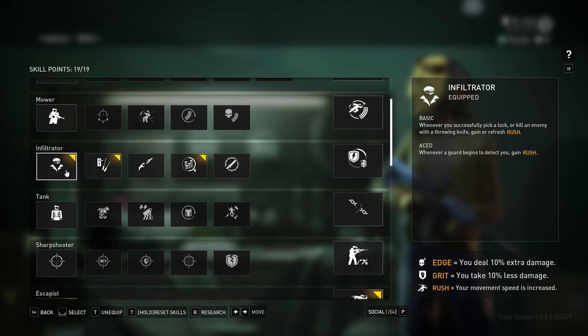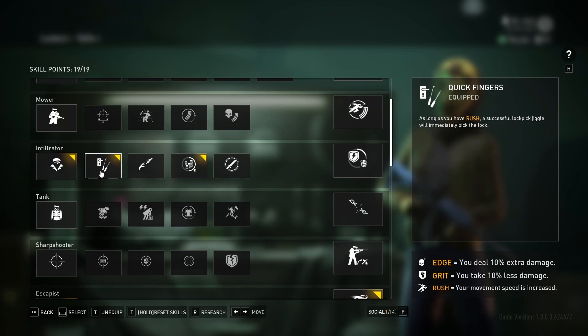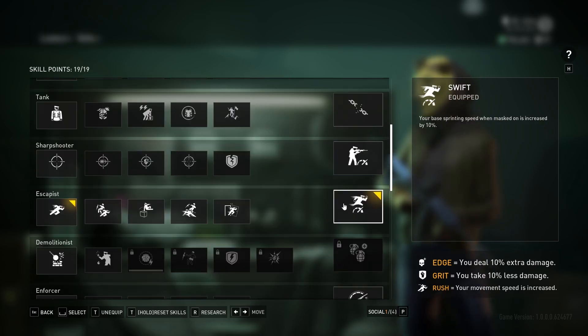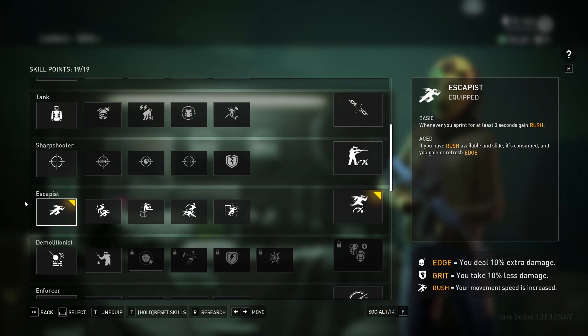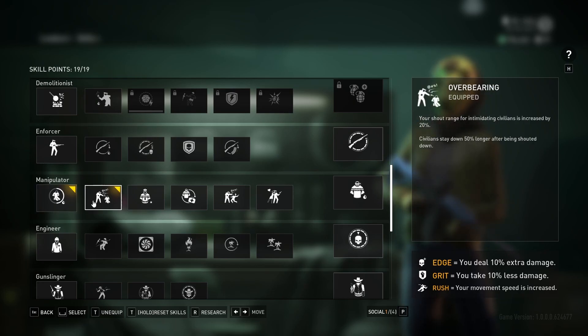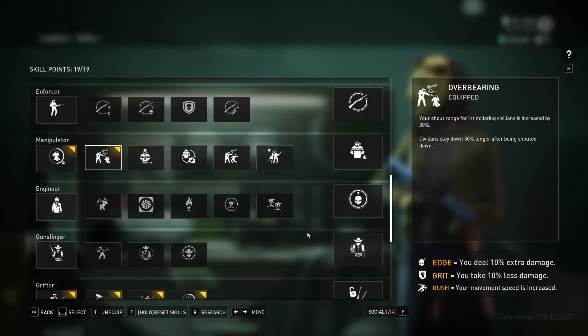For the skills, I like to use Infiltrator, which is good for gaining or refreshing Rush. I also like Quick Fingers, which will help a lot when we are pick-locking both doors and the safe deposits. Bagger is nice to bag a little faster, Swift for more movement speed, Escapist to gain Rush another way — you can sprint to gain Rush — and Manipulator and Overbearing just helps with intimidating and keeping civilians down.